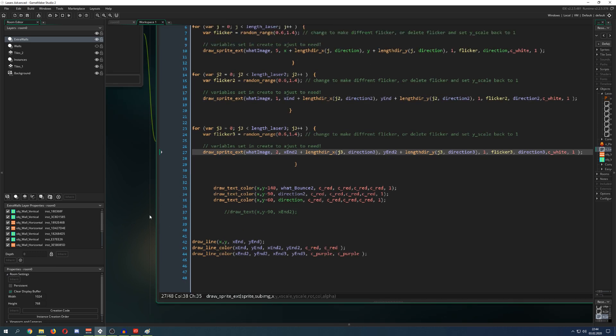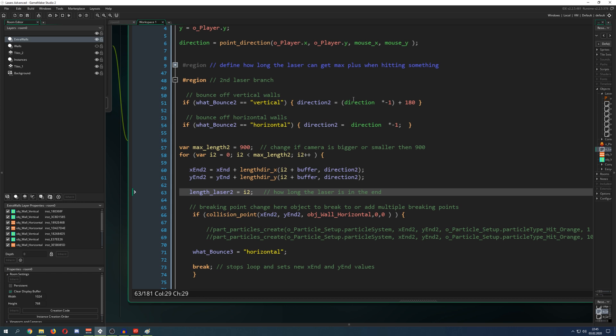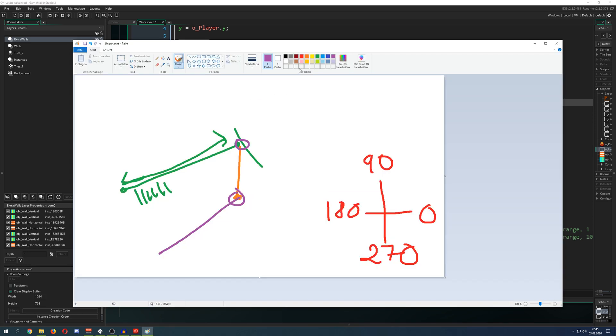This is a bit complicated — it's an advanced tutorial assuming you understand how the code works, so you can check it out in parallel. To get the specific direction for the second laser, it just says direction times minus one. For example, if you're hitting a wall at 25 degrees going in, you come out at minus 25 degrees — it does work.